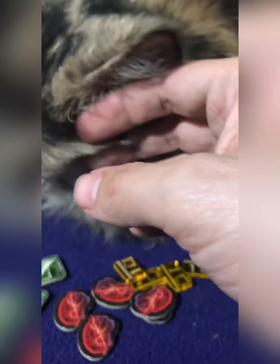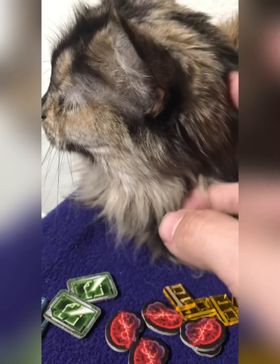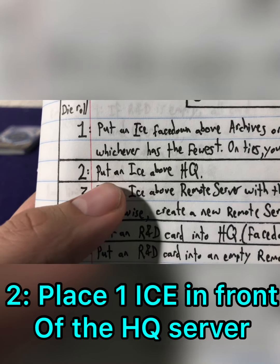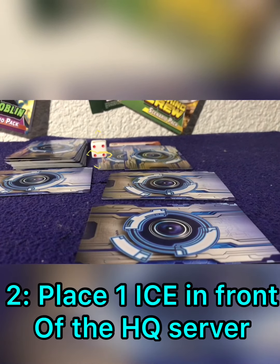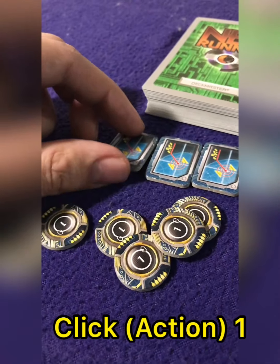The corporation is well protected with ICE cards securing their discard pile, deck, and starting hand. Each turn, they'll roll a single die to choose which action they'll execute. Here they've rolled two, which says they'll place a new piece of ICE in front of their HQ, which holds their hand of cards.